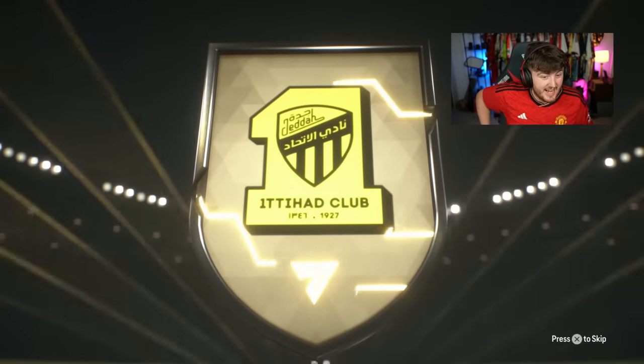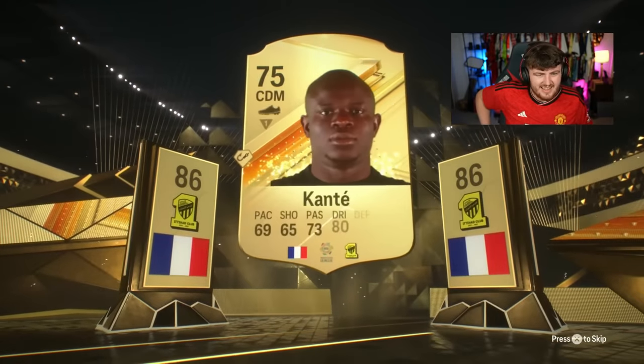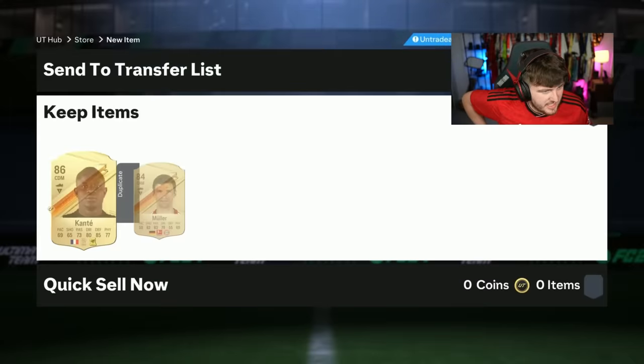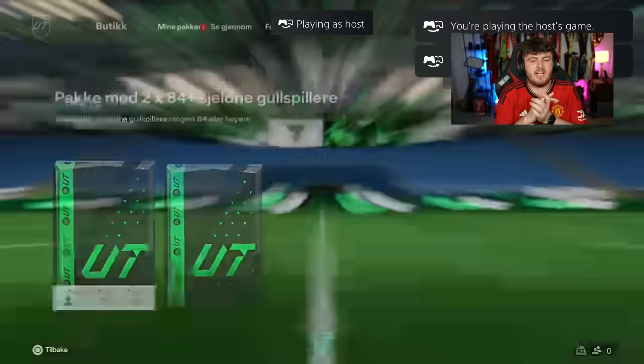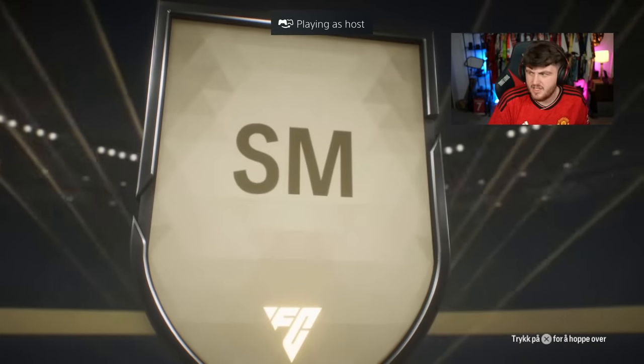Kante! Double? No double walkout again, but at least it's a walkout. We're getting a significant lack of walkouts in these packs. And a double Muller — that's painful. Come on EA, let's get a Trailblazer or some more walkouts. These have started off really slowly.